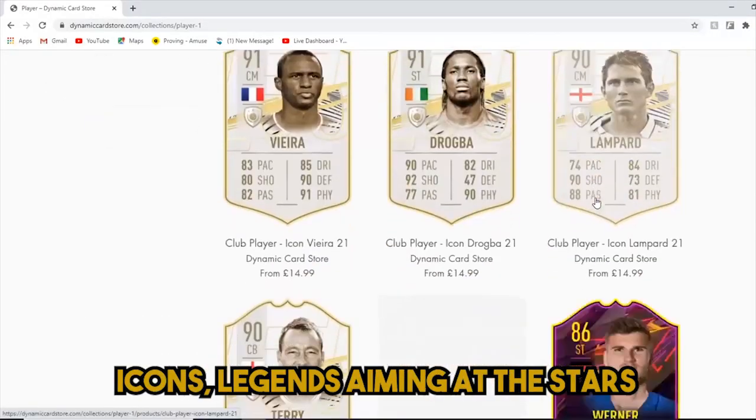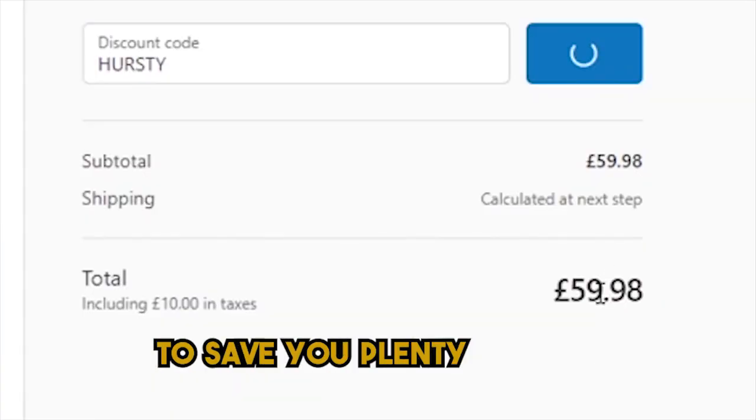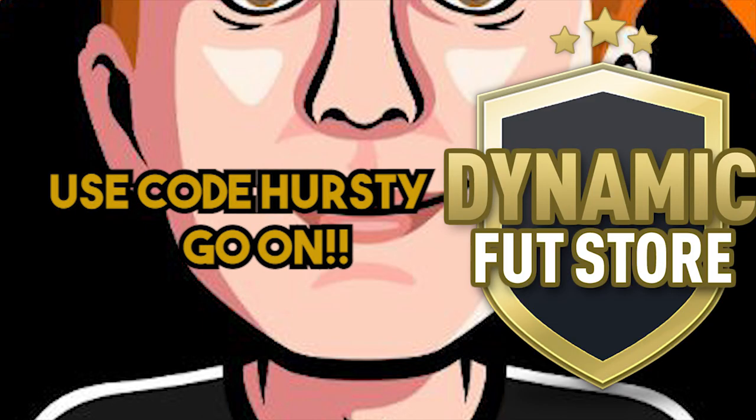Head to DynamicCardStore.com to get the cards, icons, legends. Use code Hersey at checkout to save on your playing set — now your bank account won't be staying empty. DynamicCardStore.com, use code Hersey, go on.